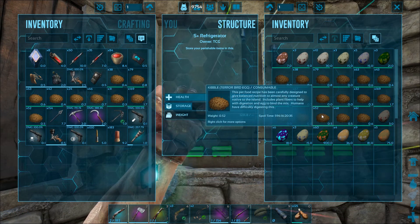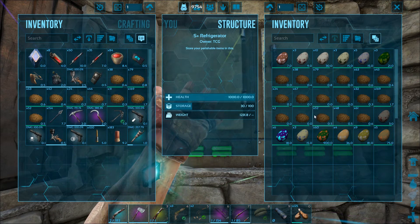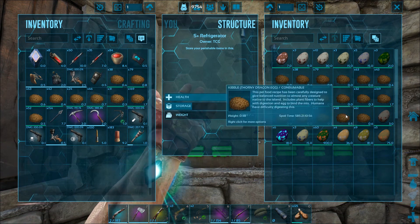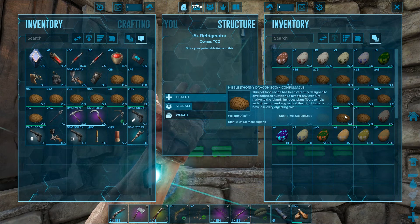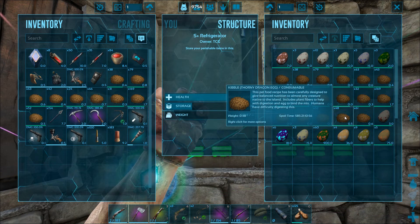I did a trade with Myth — he took a hundred raptor egg kibble and I got Terrabird egg kibble, because that'll be useful for the rhinos that we're going to be taming and breeding. We should do that today, actually — let's try and get some rhinos and start breeding them up.